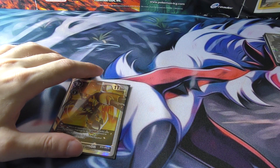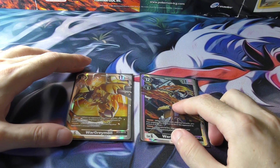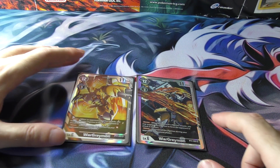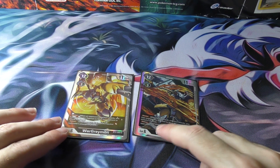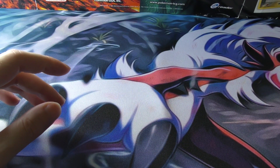Then we got WarGreymon. I really like this card — it's very flexible. You can have it in a black blocker deck or a black reboot deck because it naturally has both blocker and reboot. It's another 3-cost, 11,000 DP. Good stuff. It gains the benefit of both our X cards — Tumblemon and Kapurimon — and most of the other cards in the deck. These are our only level 6s, at 6 cards total.